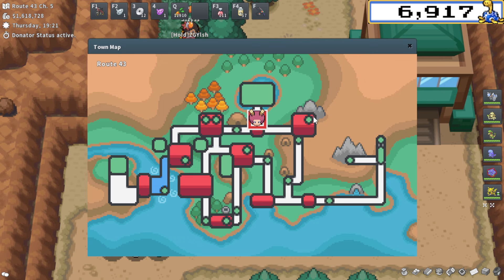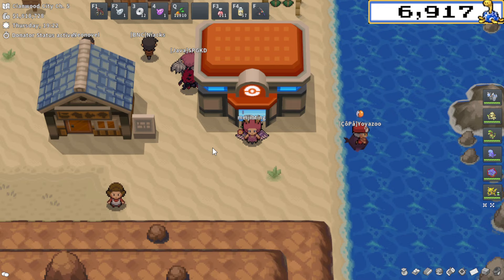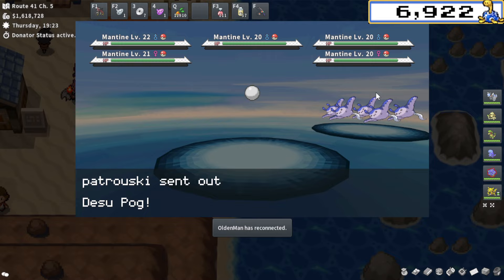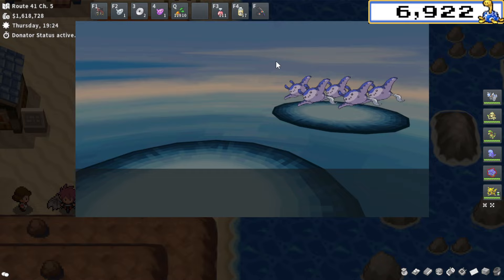The one good Special Defense spot I've found in Johto — again, if you have other recommendations I'd love to hear them — is over at Cianwood City, super close to the PC, literally right next to it. A pretty easy EV training spot: we have Mantines here, which give Special Defense. You'll definitely want Discharge for this Pokemon as it's four times weak to Electric, so it should be pretty easy to KO at high enough levels. Pretty similar to Undella Bay in Unova — a really simple and solid EV training spot.